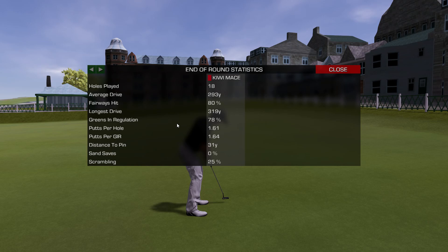Let's take a look at the stats. 80% fairway hits — as it should be on this course. 319 longest drive. 78% greens in regulation — definitely helped. 1.61 putts — that's about what I usually have. Distance from pin though: 31 yards — not the best. Scrambling: 25%, sand save: zero. So yeah, they killed me, those sand traps or bunkers or whatever you want to call them.